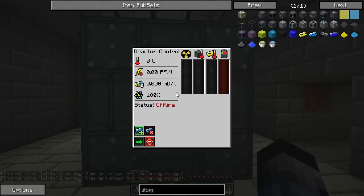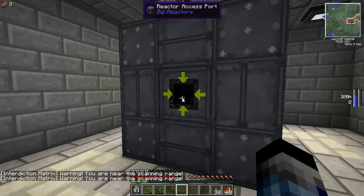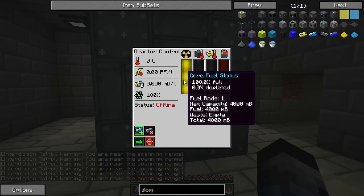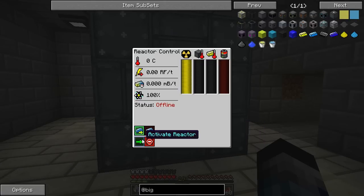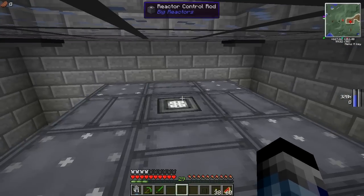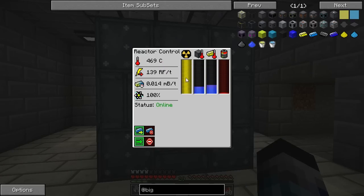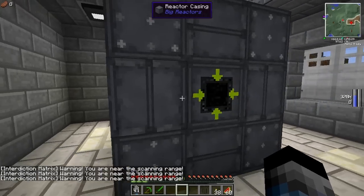Now we click the controller and we get this lovely complicated interface to have a look at. It does have an internal buffer, so we don't have to worry about putting the power cable in line just yet. All we need to do now, as far as I'm aware, is put the yellowrium ore in here and it starts to fill with fuel. Activate - and there we go, it starts to heat up and starts to generate RF - generating 200 RF a tick. We can grab the control rod at the top and tell it to work at 50% efficiency, which will halve the RF and decrease the amount of fuel it burns.